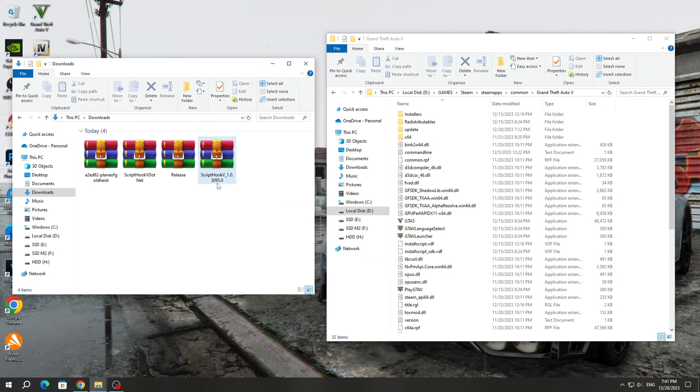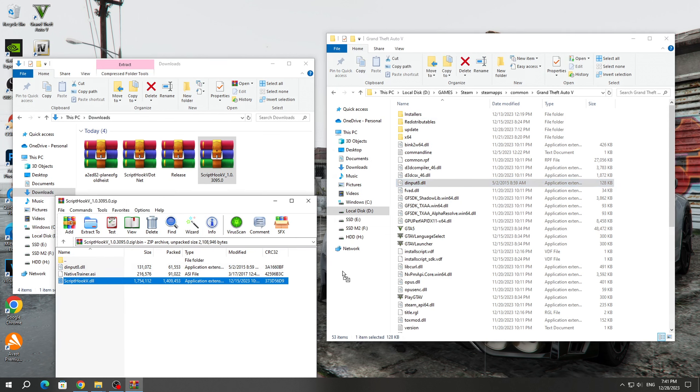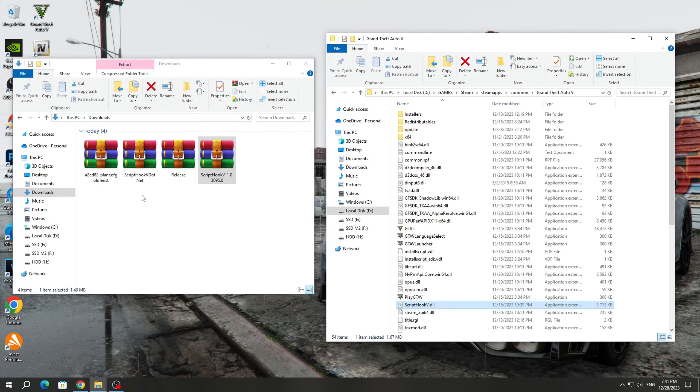After that, open the ScriptHookV archive and open the bin folder. Copy the dinput8.dll and ScriptHookV.dll files to the GTA 5 game folder.